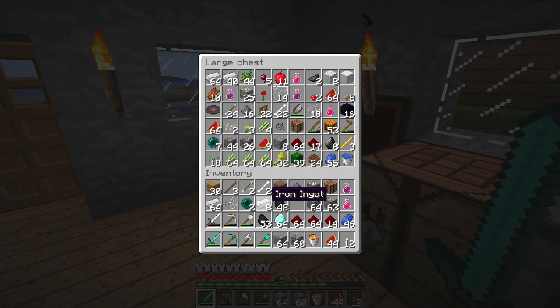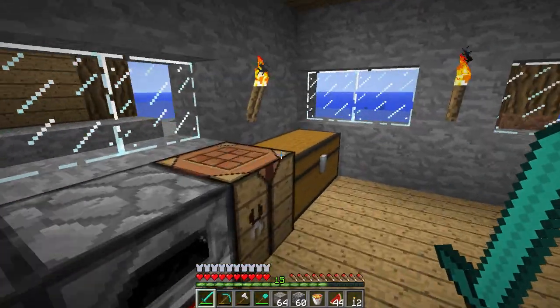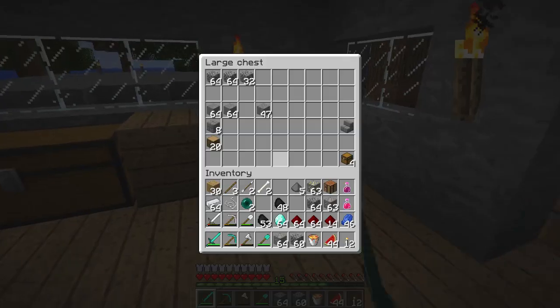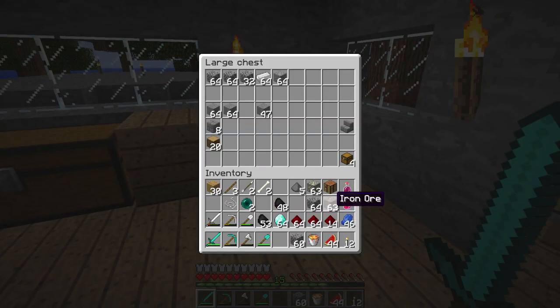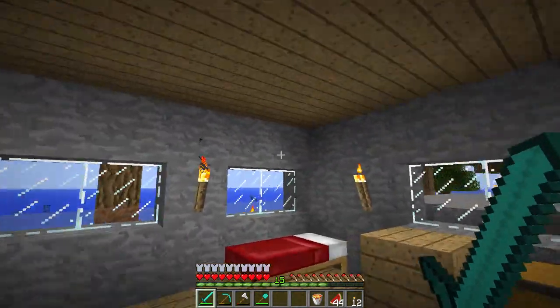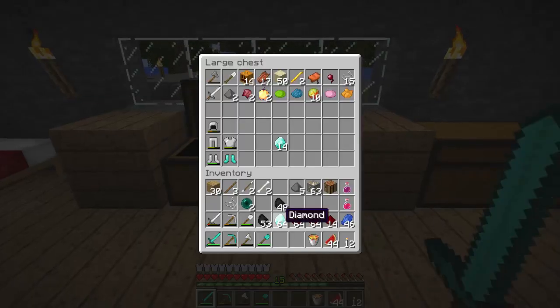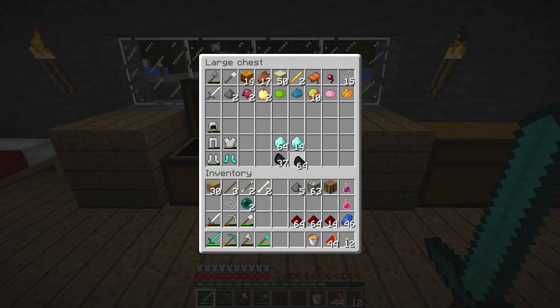Let's put that in there. I'm just thinking where I'm going to put everything, because we've got a lot of stuff. I've really got to get round to actually organising all these chests so I know where everything is. I think that might be a case for next episode, unless we do it this episode. We could create a basement with loads of different chests for certain things — that might be a good idea. Anyway, let's drop some of these redstone things off, and we'll drop the lapis off as well. We've got a lot of lapis now, so we should be good for making some dyed wools.